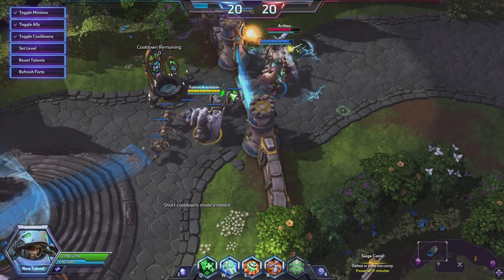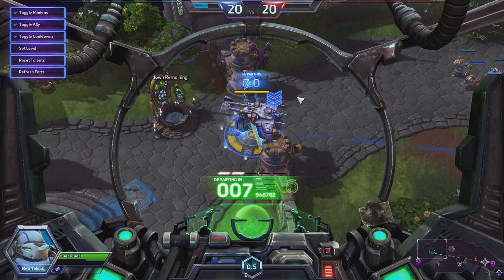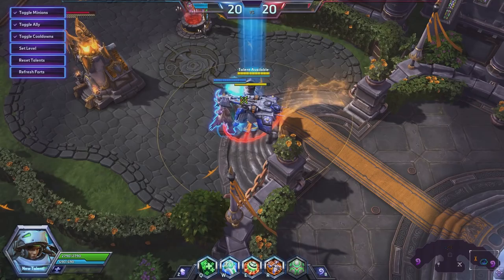Let's reset talents. Then we went for Healing Beam Grants Damage Aura, and now let's try the Medivac Dropship — this was the one I was most interested in. The Medivac Dropship allows us to set a destination that we want to travel to.